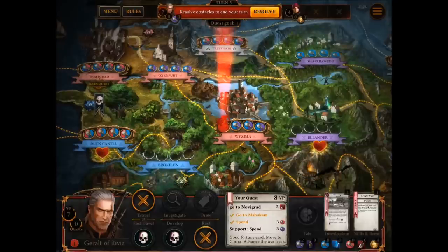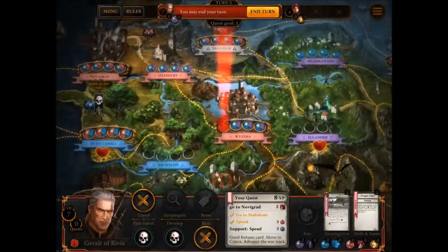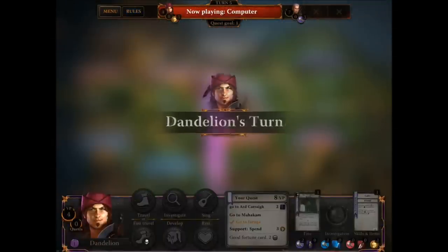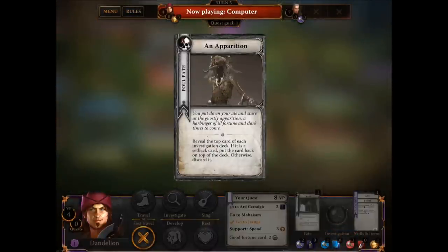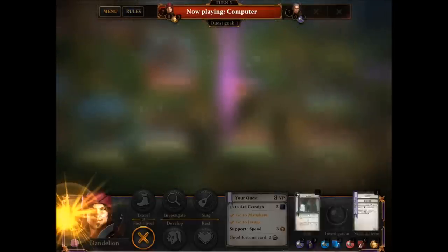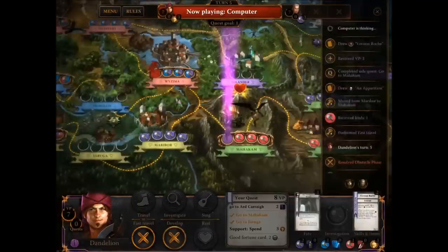However, I still have a lot of foul fate cards on. If there are no monsters or foul fate cards in the region, what happens is it brings up the War Track, which cycles round clockwise and then adds into your region whatever it ends up on. I think that was a foul fate card, so that's what's been added. Dandelion's on four victory points and I'm currently on seven. Oh no — he's just completed another side quest, so Dandelion's on seven and I'm on seven.